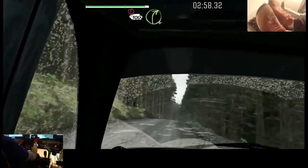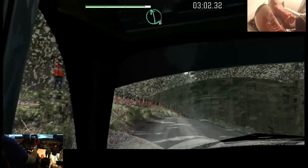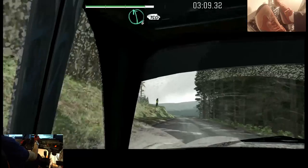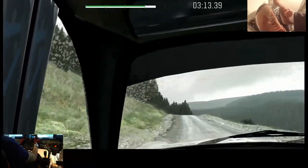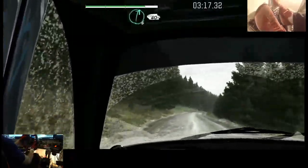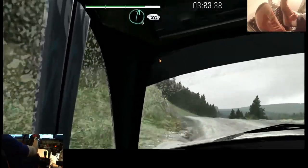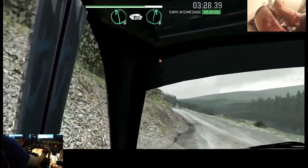Attention, freinage, 100, droite 4, descente. Gauche 6, dans descente. 150. Gauche 6, corde, 150, droite dans descente, milieu, sur crête. Gauche 4, corde. Droite 6, sur crête, 60. Droite 6, corde, et gauche 5, sur bosse. Droite 6, long, 80. Gauche 6, long, 80. Droite 6, sur arrivée.